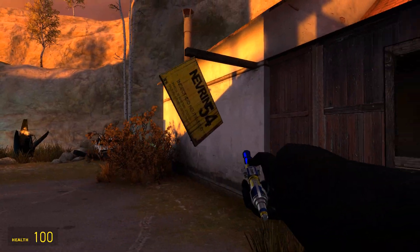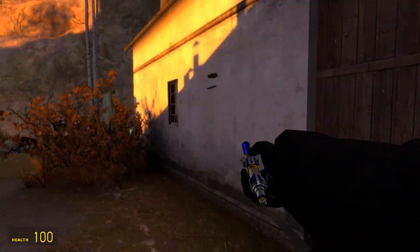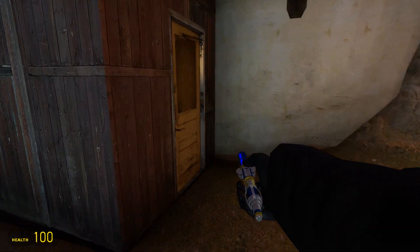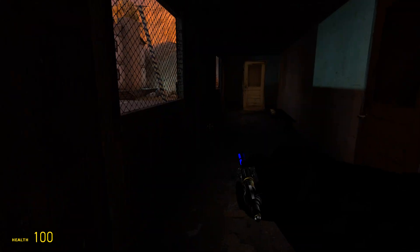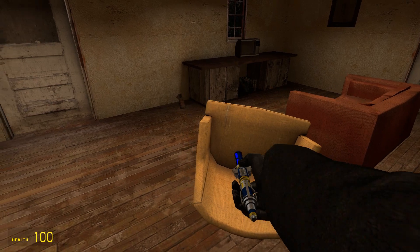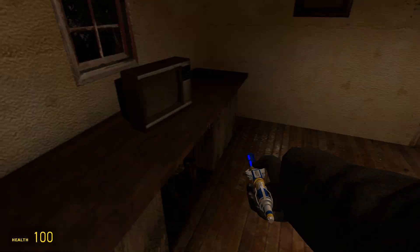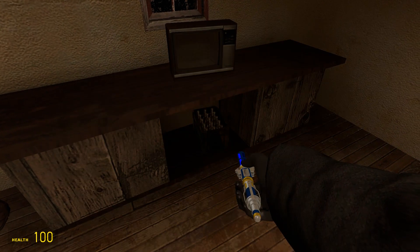Let's go in this building first. That must be a sign — you can actually destroy that sign. It's very dark in this hallway. What's this I see? A chair has been knocked over. Got some lovely couches and an old TV with some beers in there.